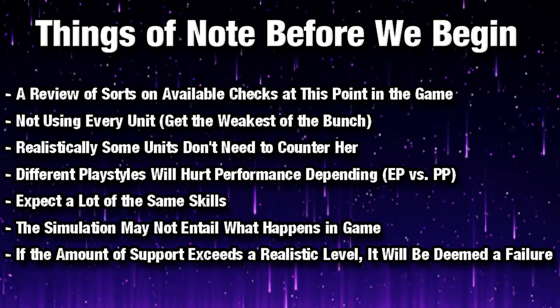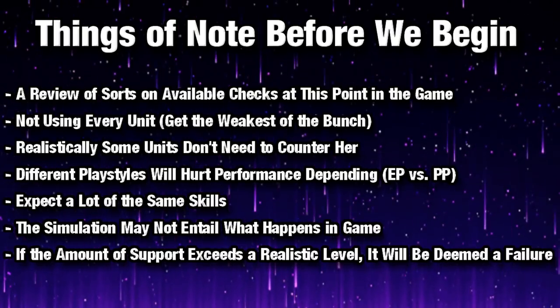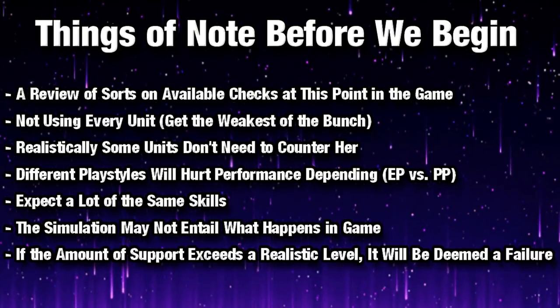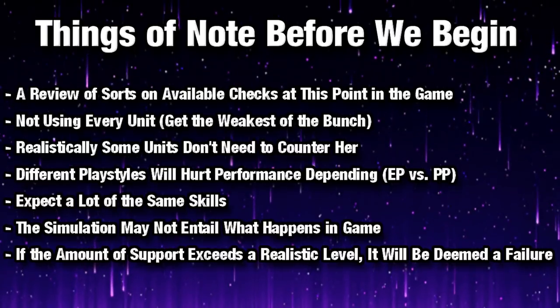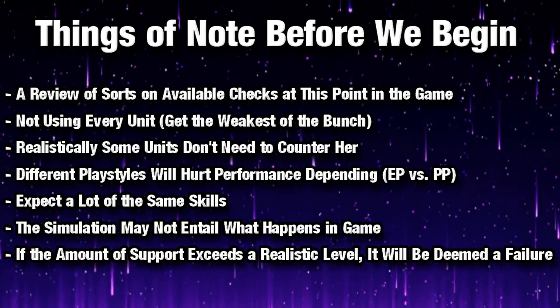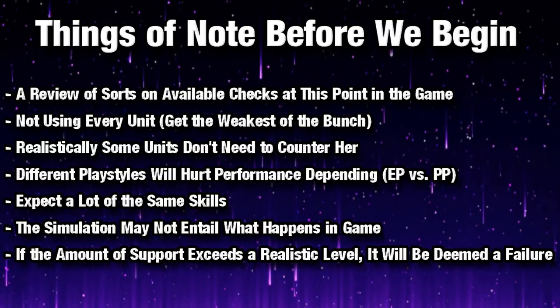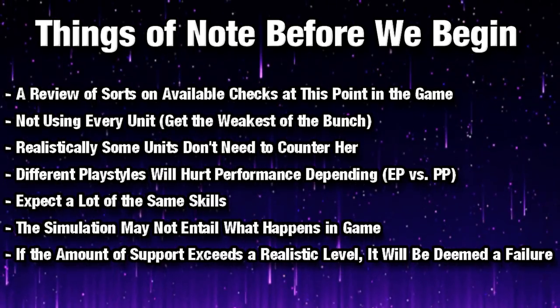And finally, if the amount of support exceeds a realistic level, then it'll be deemed a failure. For example, we're not going to stack 30-plus attack on Spring Xander so he can deal with a Fallen Edelgard, but we will run some form of support so that he could actually perform relatively decent in that role. So with all that out of the way, let's get started with the Infantry Swords, Lances, and Axes.